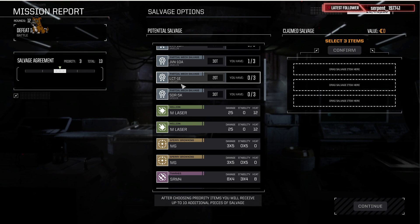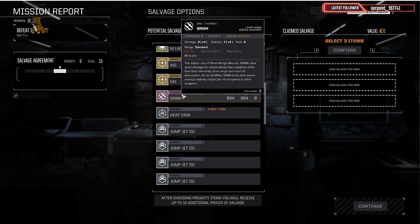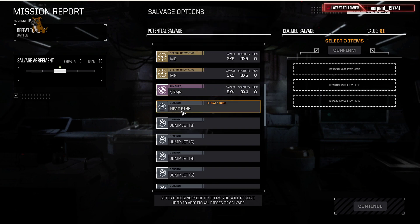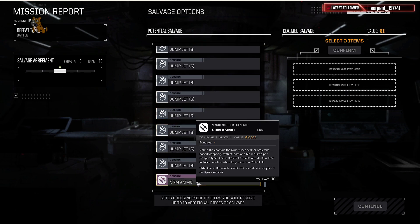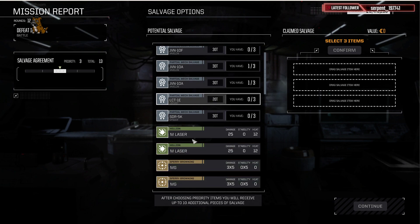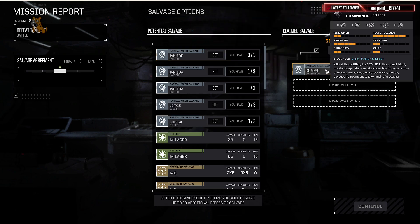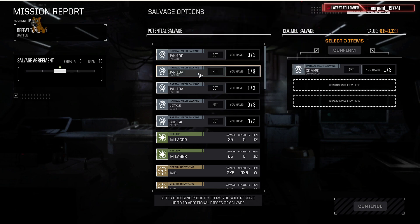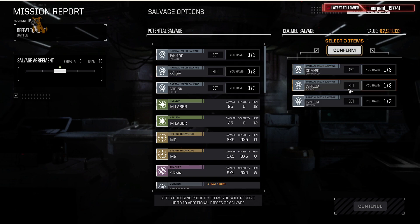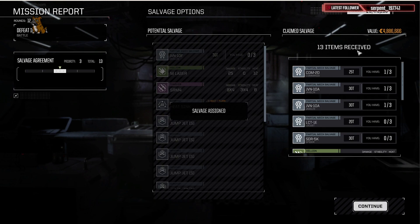I really don't want any of the mechs. I have 10, 6, 3, 8 — and just a ton of jump jets, which I have 6 of. And then SRM ammo. Let's go ahead and grab the Commando since we already have 1 — that'll give us 2 of 3. We already have 1, so let's grab 2 of the Javelins.